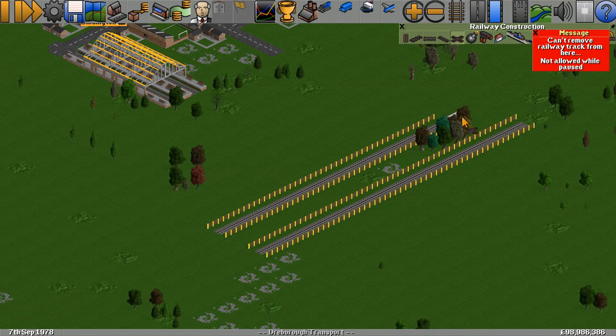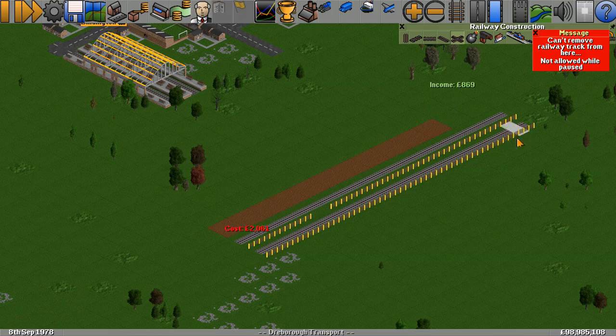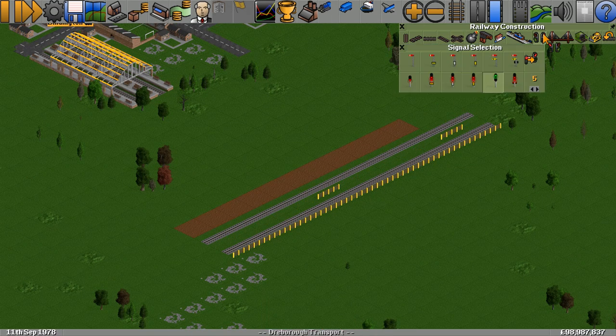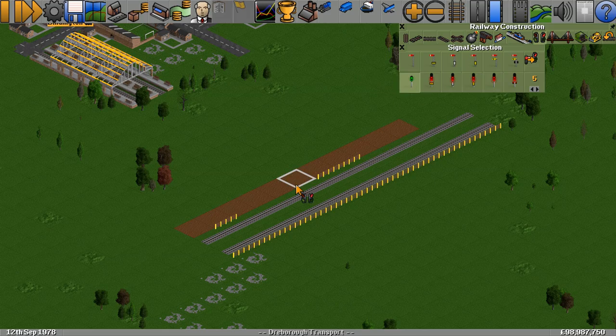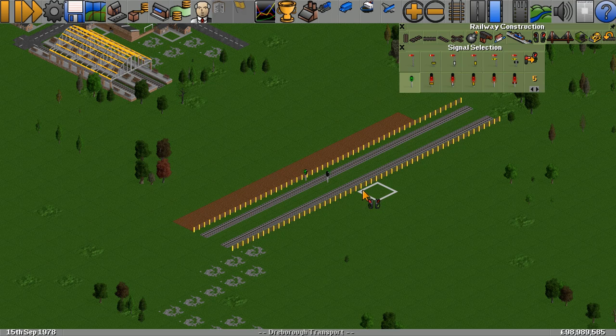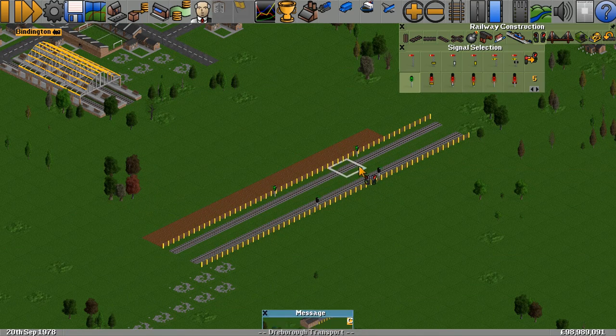You can put the two pieces of track side by side — that is a fairly common way to build these up and down tracks. Then you'll need to put some signals in. We've been using these simple-type signals, and they're the kind we're going to start with. For an up and down, you want one set of signals facing one way and the other set facing the other, so trains go one way down the track and the other way down the other side — similar to how roads work, with cars going one way each side.